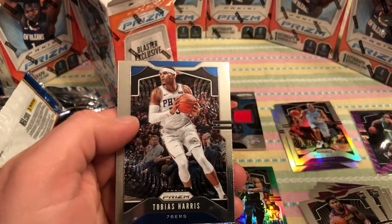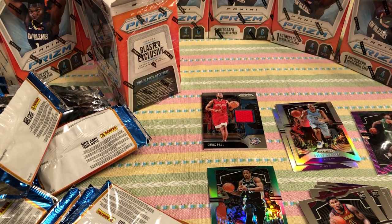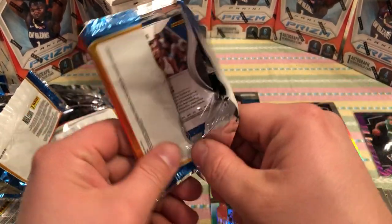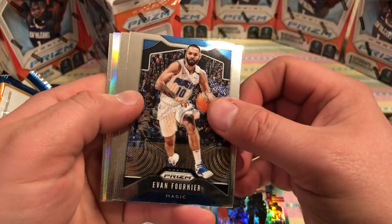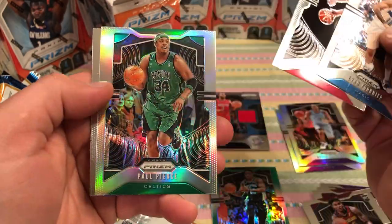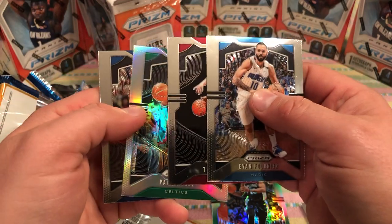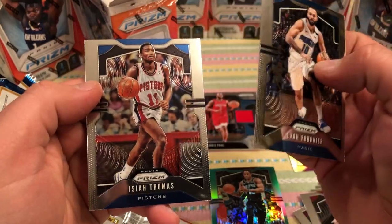We'll put him over with the Zion. And Tobias Harris. Now the silver — nice. Tyler Herro. Oh, I wish that was the silver. Paul Pierce silver — wow, this is a Celtics night. That is beautiful. That's cool. I'll be throwing that in the sleeve. We got a Tyler Herro too — however you want to say it.